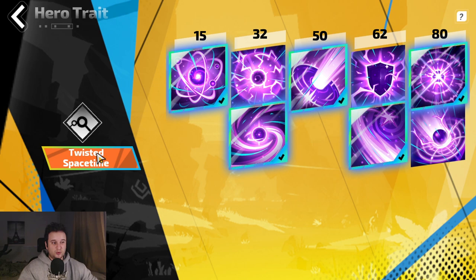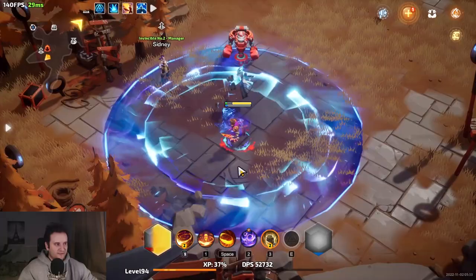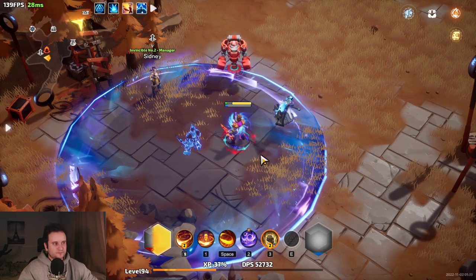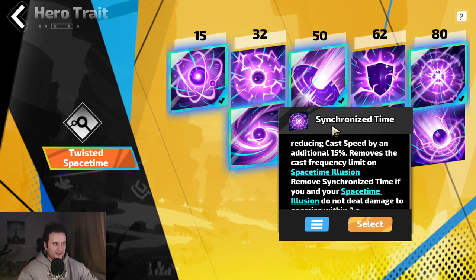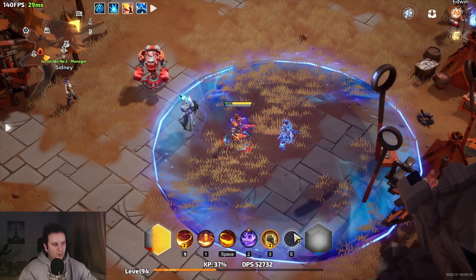How this character works is there is a twisted space-time with space-time energy. Basically, you have a copy of yourself that will follow you around and cast your main skill. Your main skill is always whatever is in your first skill slot — it has nothing to do with keybinds, only whatever is first in the energy skill table. He has a cast time of once every 1.5 seconds, but along the way you get bonuses, and eventually you get to Synchronize Time, which removes the cast frequency limit, freeing him up to cast almost as fast as you.